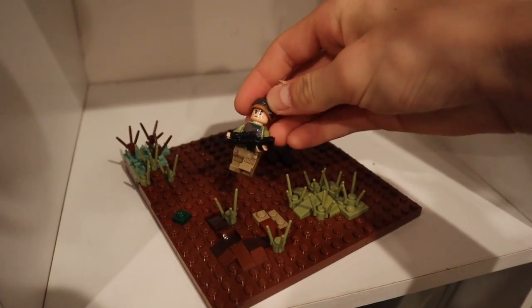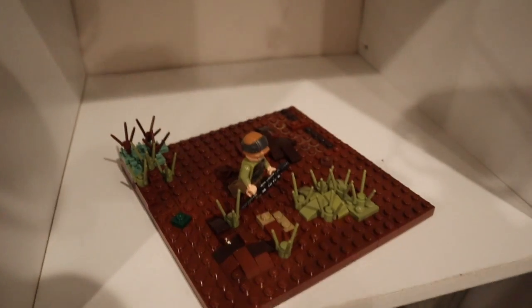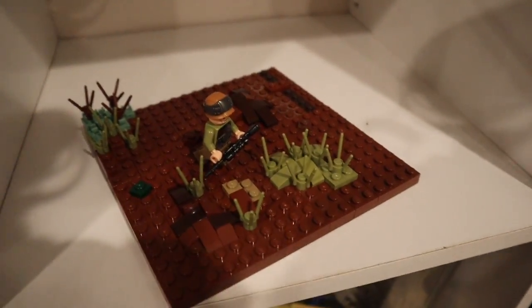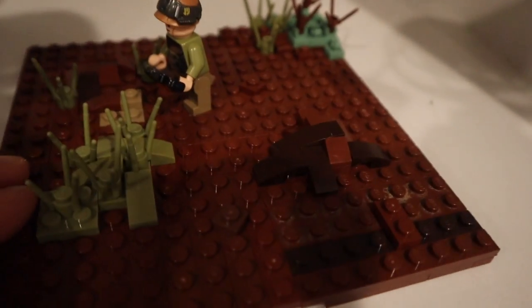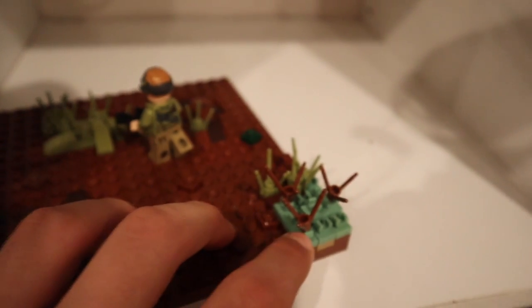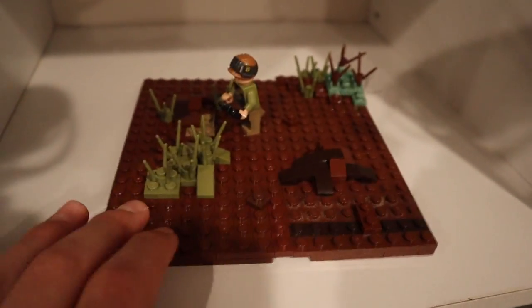So it's just got a rebel trooper here who's scouting it out for a landing post during the Old Republic for his troops. Got some plants on here, some mud — like brown flat pieces — and these spikes that he uses as a cool plant on this side.